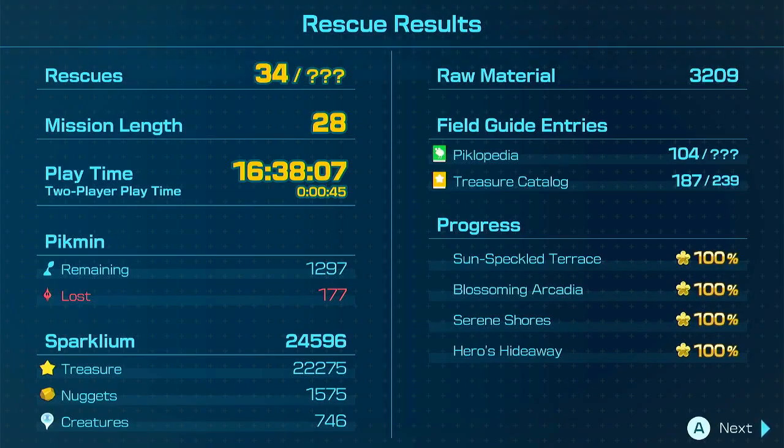Rescue result: 34 out of probably all that we have. Mission length: 28 days. I could probably be faster, but the nights take days — if you enter a night mission you have to complete the whole thing. There are like 12 days you have to use at minimum, and going to all four areas adds an extra four days. It's probably possible to get everything in one day in each area, but I can't really do that.